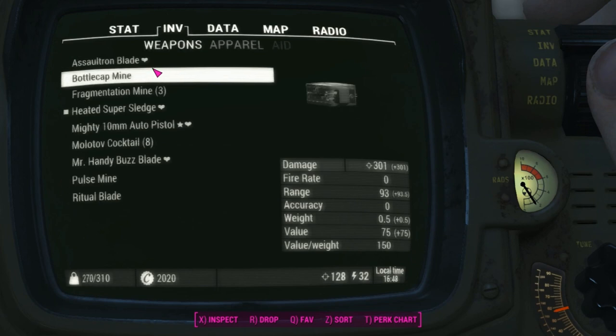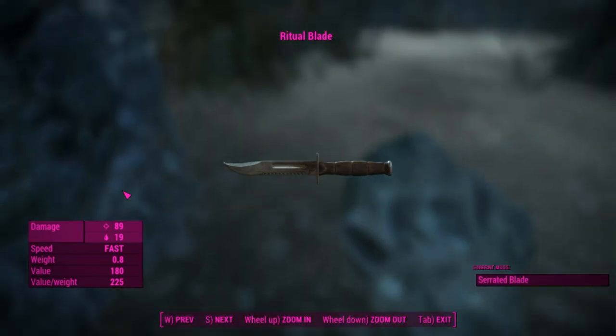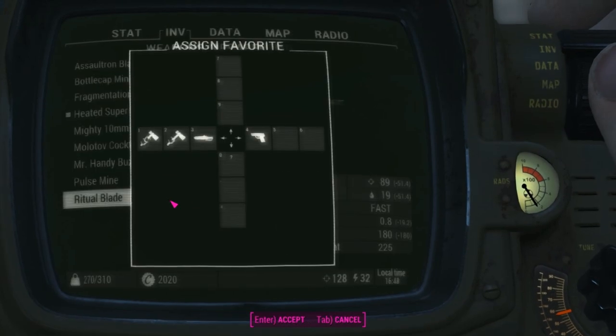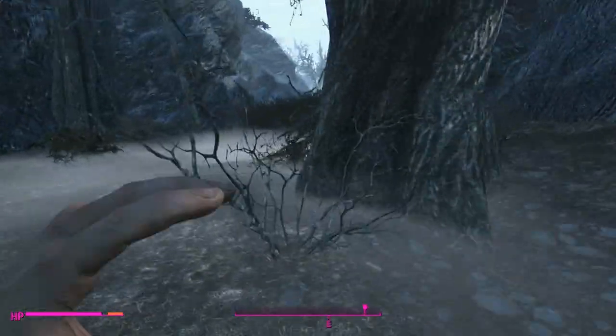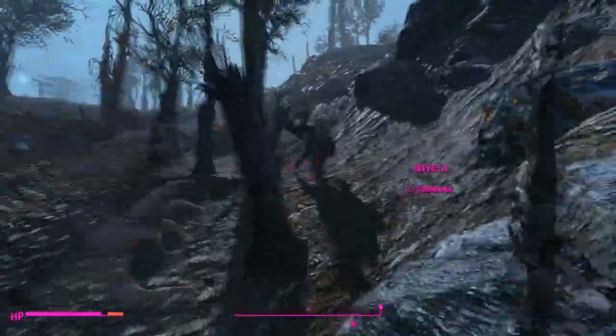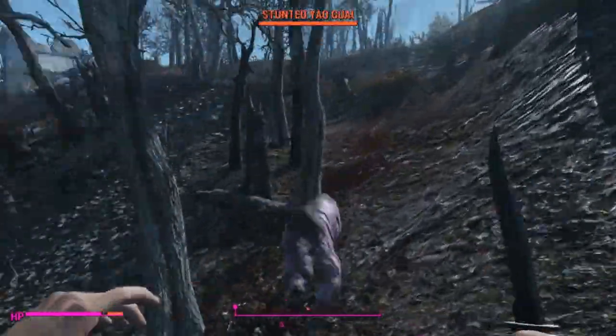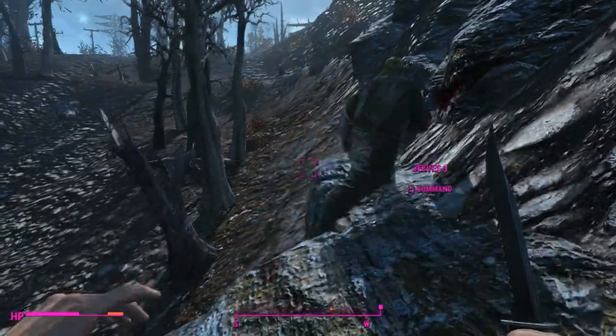I don't think I'll give this one to Jeeves - let's just take a look at it. Ritual blade - I don't think it's that unique, I think the name is just unique. Does a lot of damage - holy shit! All right, I guess we're going to the Glowing Sea. Jeeves vs. a bear - holy shit! Why are you going for me, asshole? Jeeves, take this!